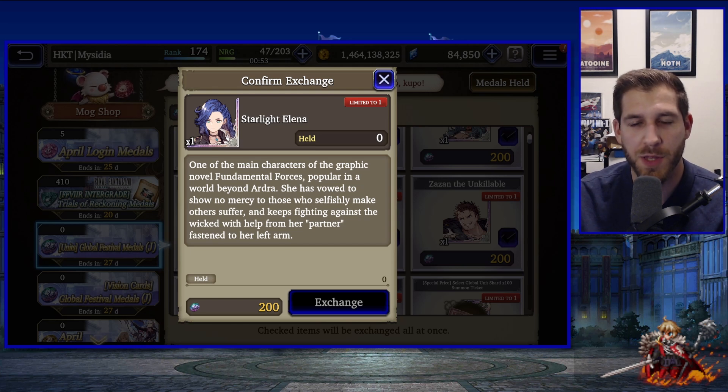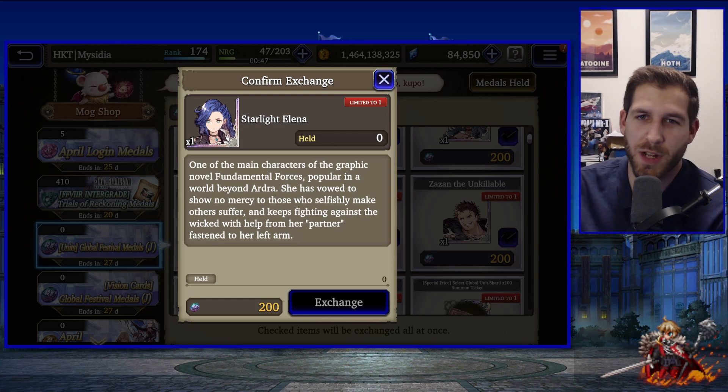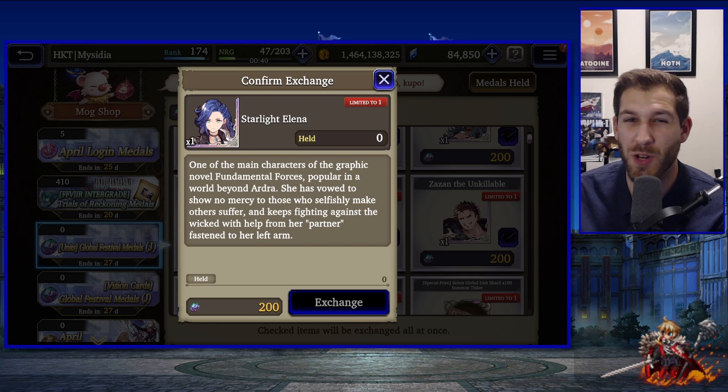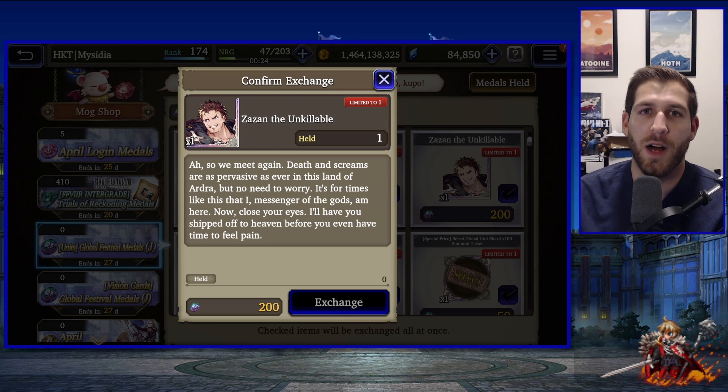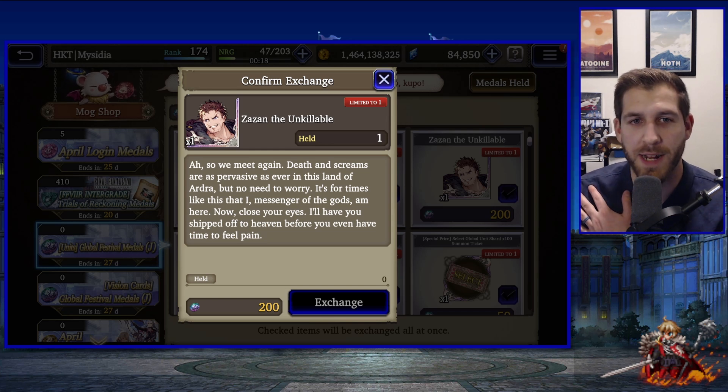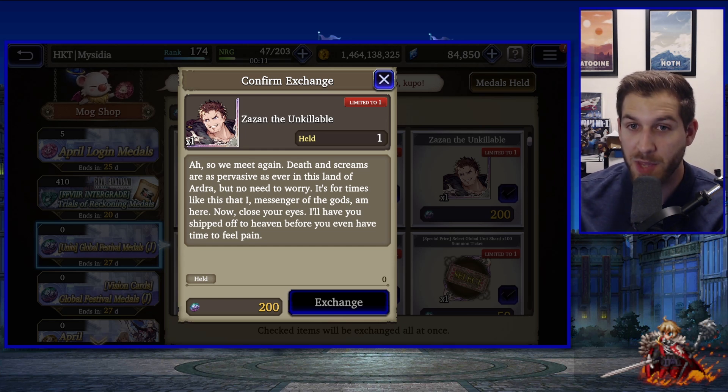Ibara's and Esther's vision cards are pretty nice if you're going into lightning. Starlight Elena is one that light players could consider — running her with Jayden or Sylvie makes a pretty good team. If you're committed to investing in evasion, get her and her vision card; otherwise she's not plug-and-play. The same goes for Zazan the Unkillable — he's an evasion unit requiring a lot of effort, but has great survivability, damage, and penetration, making both Elena and Zazan solid PVE units with decent PVP potential.